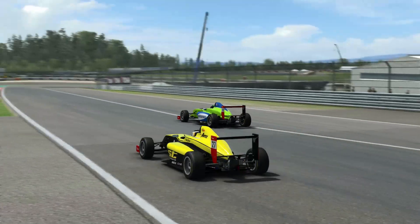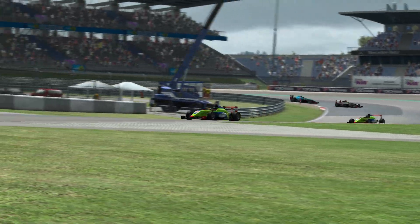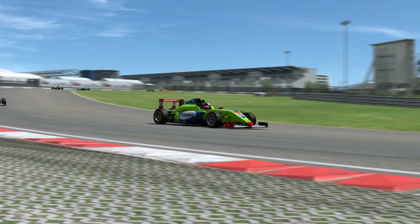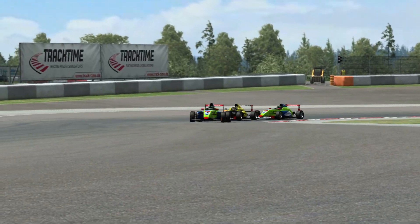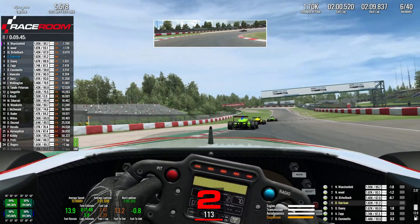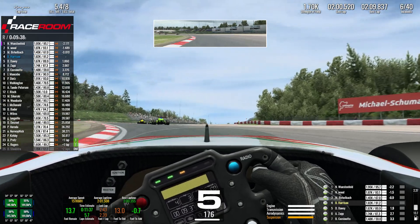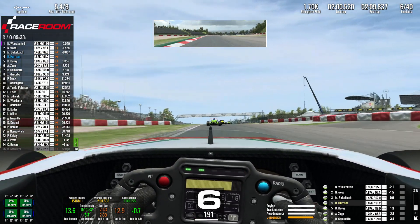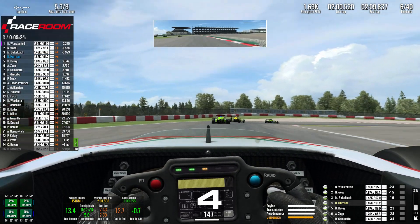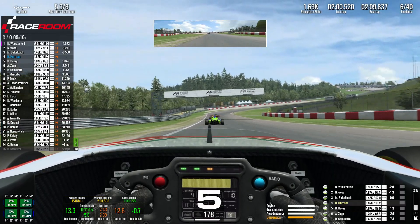Over the laps ahead there was a fantastic battle raging for the lead of this race. Westenfeld and Wood are going hammer and tongs at each other — Westenfeld in the lead, Wood just behind in the yellow-liveried car really trying to force the issue and get down the inside to claim first position. We're trying to close up on third spot so it looks like it could be a four-way battle for the lead as we rejoin the live action. We are still behind Birkelbach here, with Wood and then Westenfeld up in first, as we come through the S's section trying to close up and get ourselves into the podium spot. We've got Davey and Zap a good couple of seconds behind us so we've got breathing space as we look to push forward.